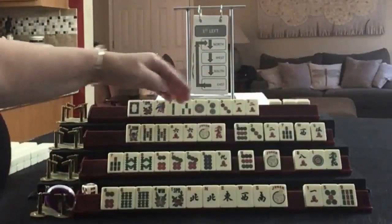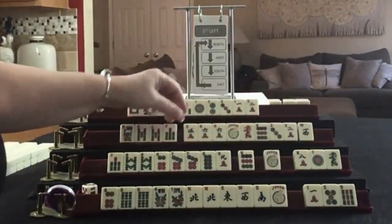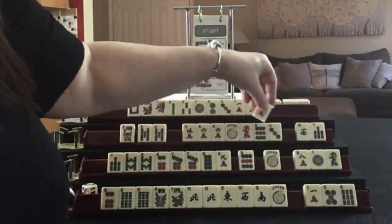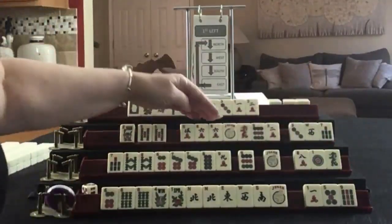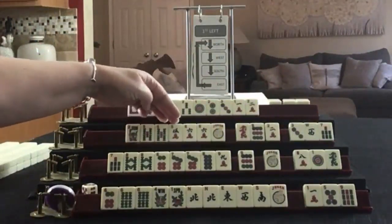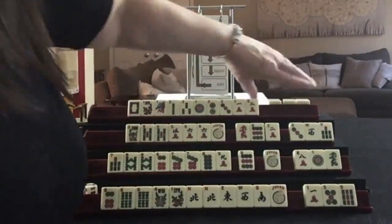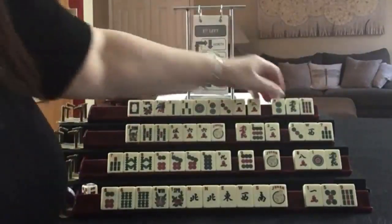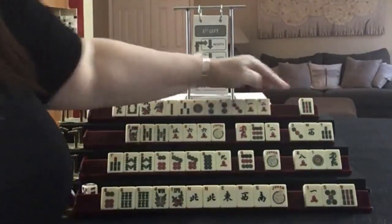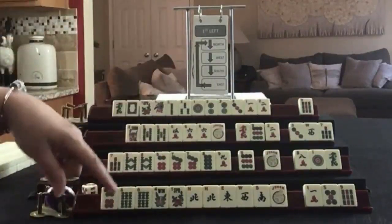We got a five-crack and a seven-bam. Five-six. This seven I don't think is going to be helpful. Let's pass those three: five, six, five. There's our first multiple and we have a dragon - not sure if we're going to use those. We have one tile to pass. We just got through first left; now we're going to second left.